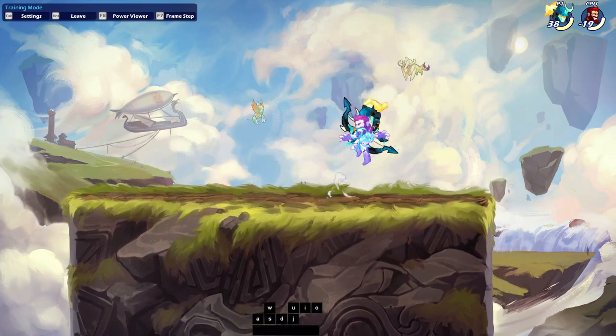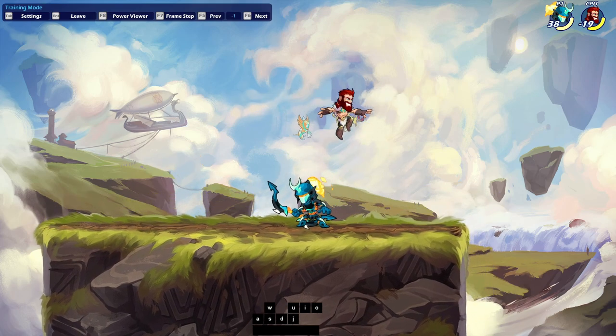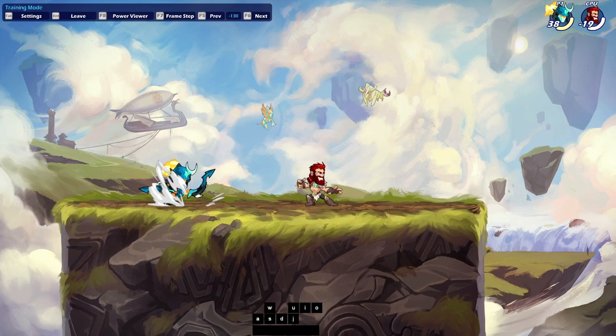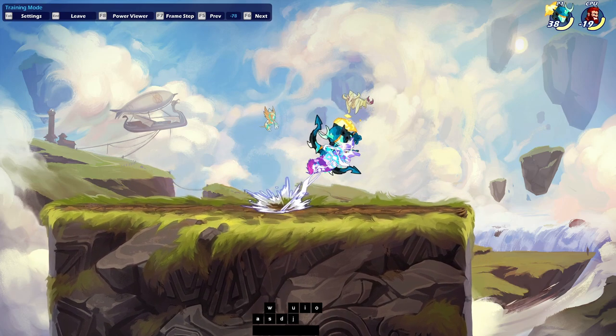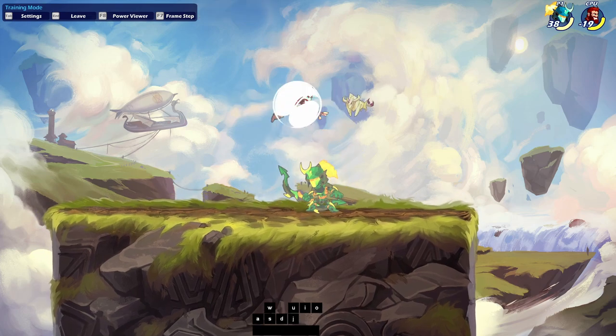That is the top 10 combos, strings, and tips I have for bow for when you get out there and play Munin. But I've got an extra one for you — this one is only extra because it's so rare to hit, and it only works when the opponent is at white health. That is down light, down air, nair. Isn't that dope? That is one of the coolest strings in the game. It only works at white health because the down air hits really hard, so if they have more health than that, they won't be in the right spot for the nair.